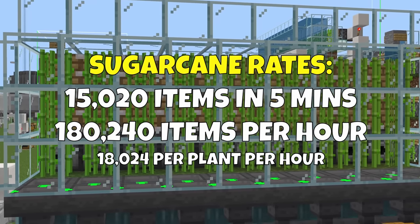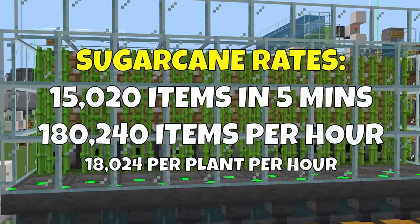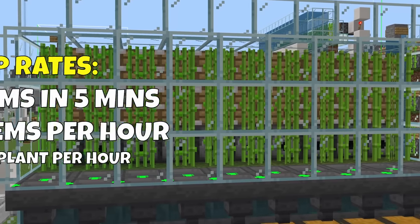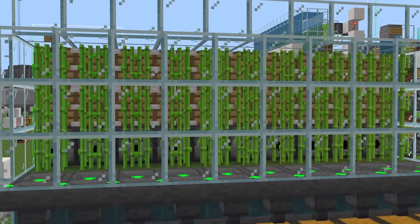A 10-plant sugarcane farm will give you 15,000 items in 5 minutes, or 180,000 sugarcane in 1 hour. The bamboo farm gives you 7,500 items in 5 minutes, or 90,000 an hour. And the kelp farm gives you 2,700 items in 5 minutes, or 32,000 per hour.